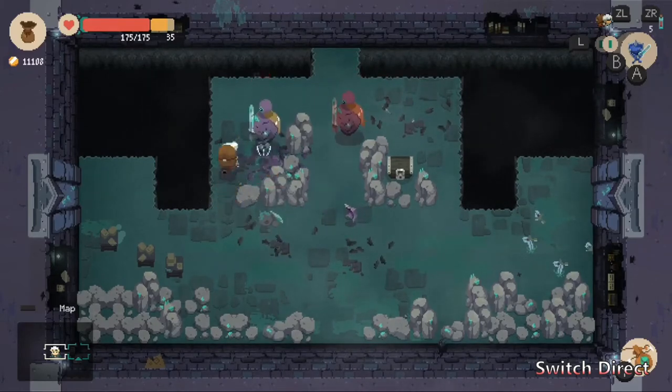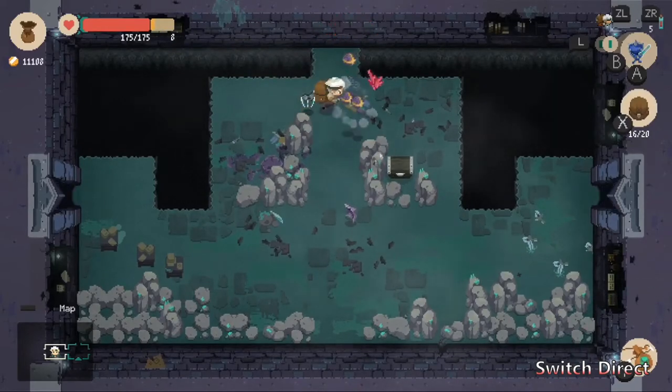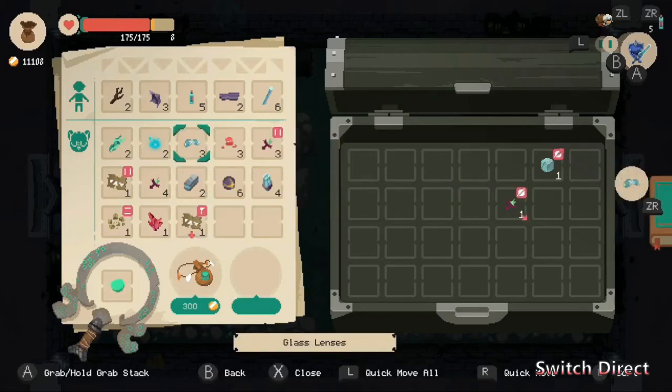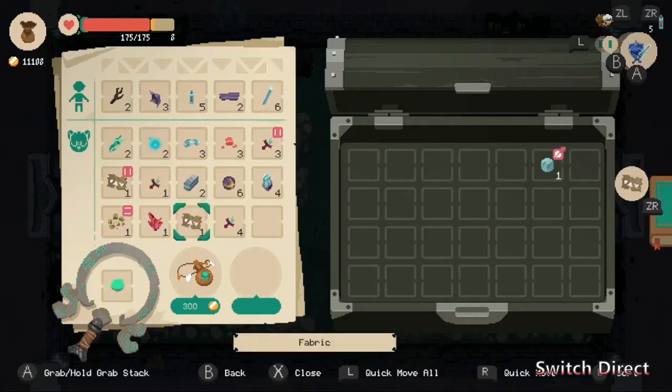Healing items are only limited by what you're willing to make and carry, so you can just be stacked full if you want. Here's an instance where one item will destroy an item below it, but I also have one of these anti-curse ones — put that down, now this is no longer a curse. Now I can stack it.